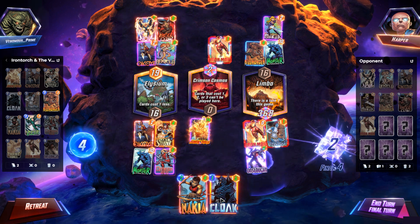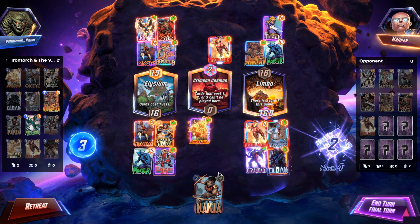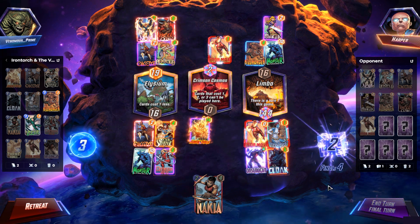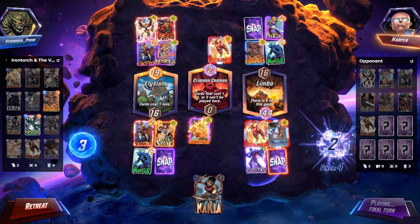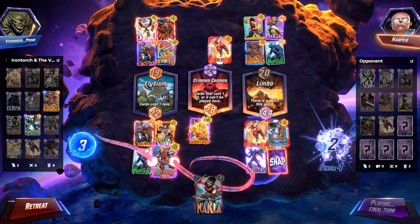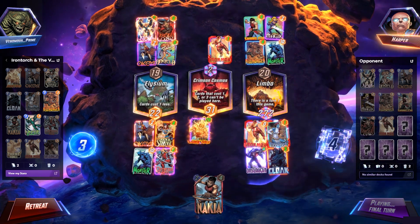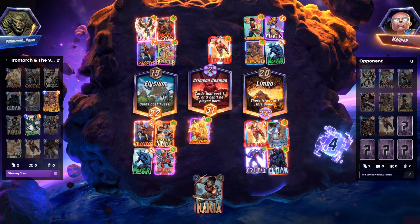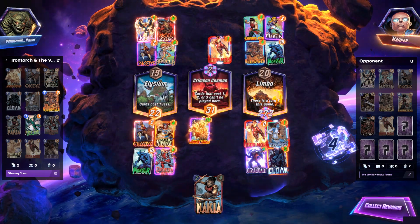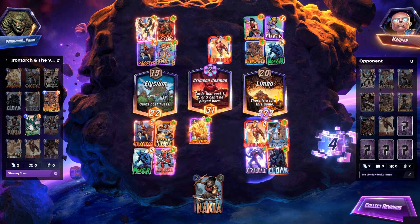I still have other cards I can play, so let's go ahead and throw these other cards down as well — though I don't have the space. I think it's gonna be enough unless something drastic really happens here. Shang-Chi! Did I call it? They did have a Shang-Chi. I'm glad I moved our little Human Torch out of there. Shang-Chi is left with no target whatsoever, leaving us with 272 power in Limbo. Human Torch taking over that second location. Clean sweep with the board! That's how this Iron Torch and the Venomous Phoenix is supposed to work, guys.